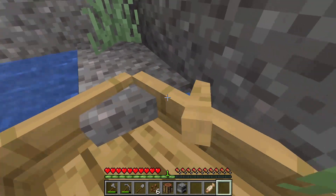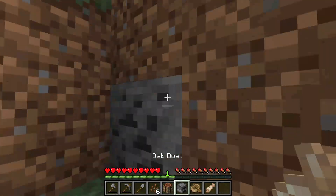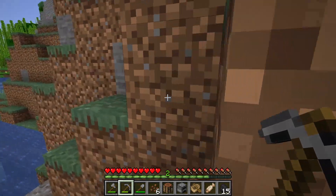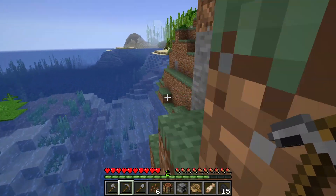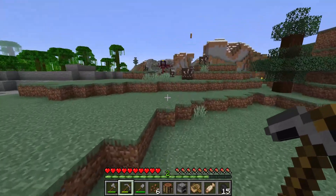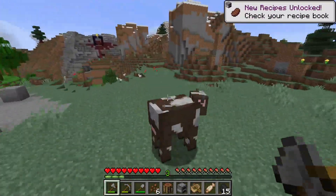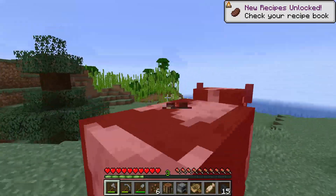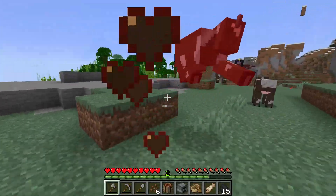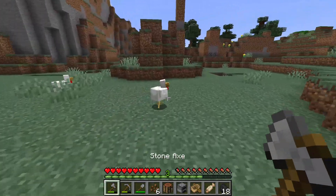After ruling the seas for 45 seconds, I made my way onto land and immediately found some coal. Coal is just fun to mine — there's usually a good amount and you get XP from it. After mining all that coal, I used my parkour skills to scale the hill and made my way to the top. The cows stood zero chance against my stone axe — I was just slicing and dicing them. In the distance, while slaughtering these poor cows, I caught a glimpse of what looked like a ruined portal and had to make my way there.